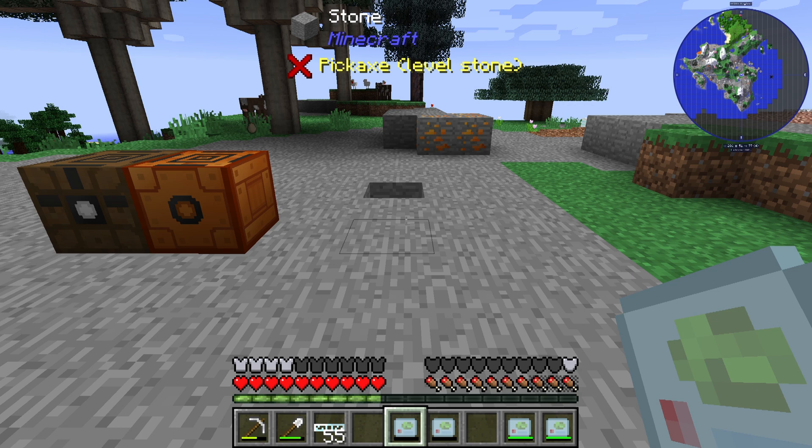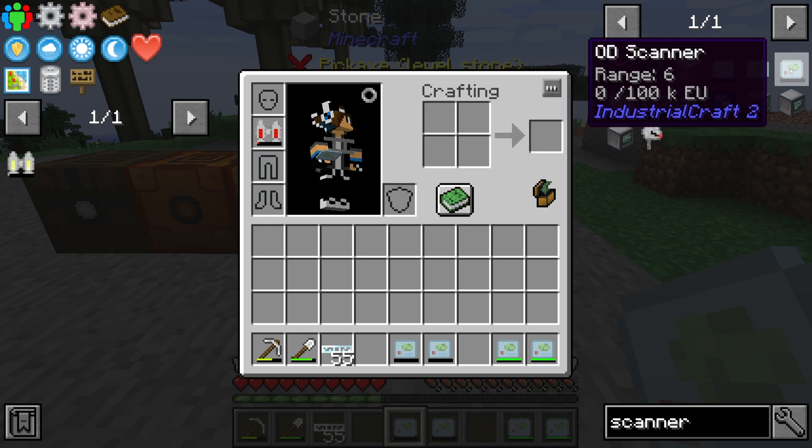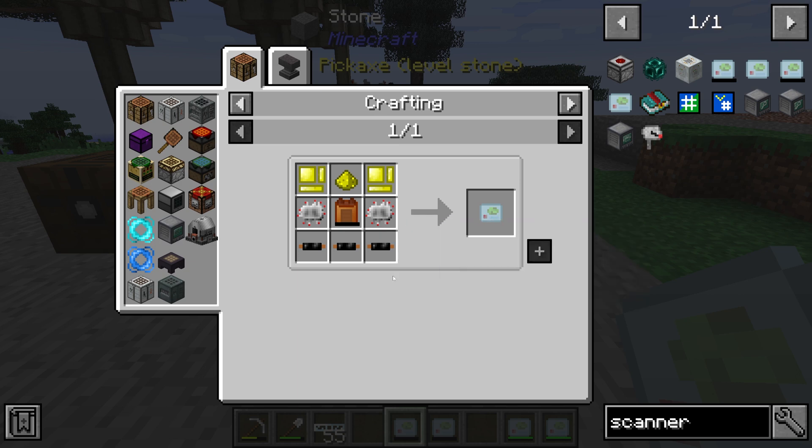Hello guys and welcome to a new Industrial Craft 2 tutorial. In this episode we will take a look at the OV scanner and the OD scanner. These both items are hard to create.